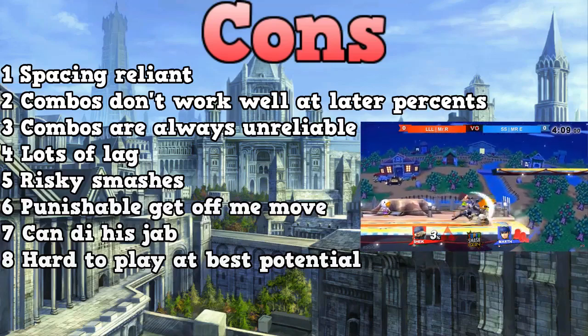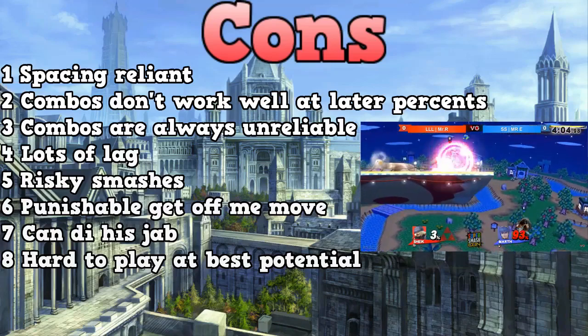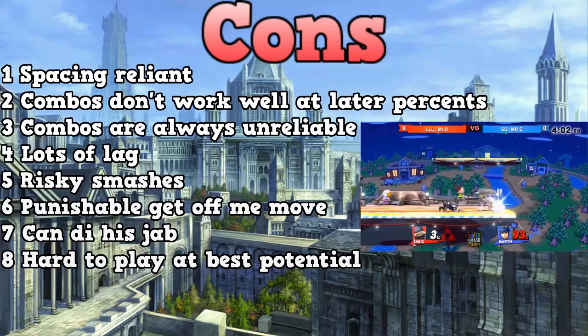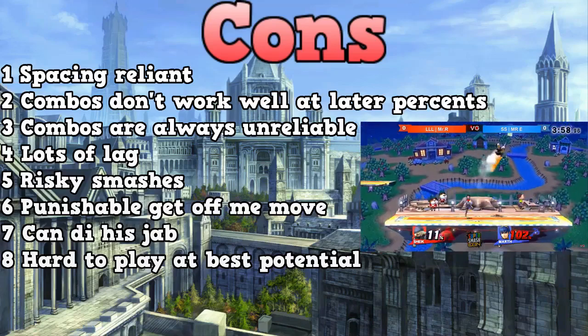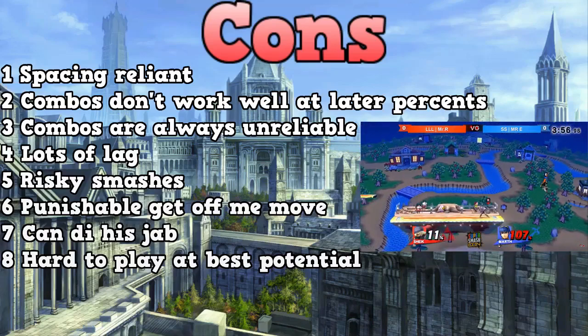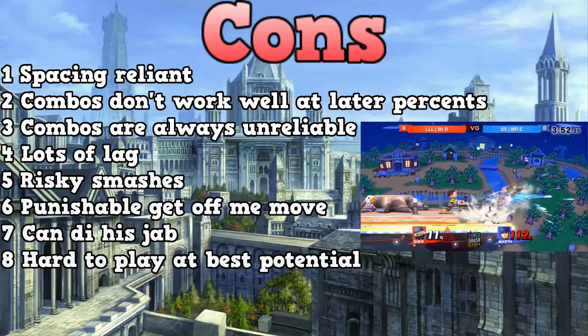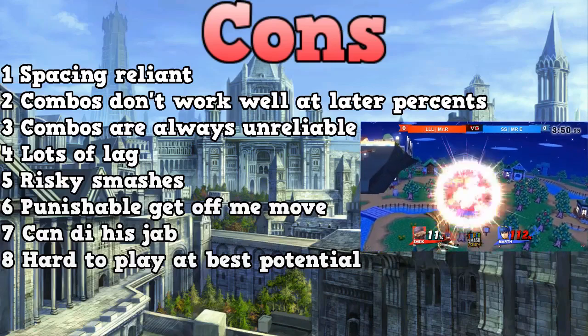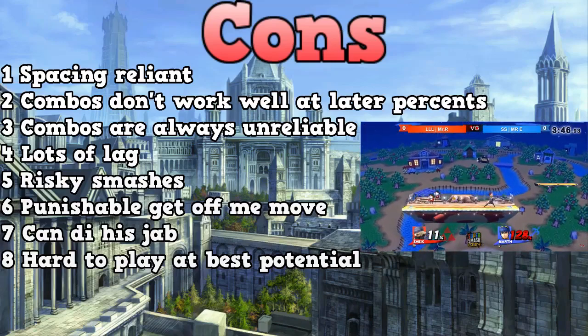The seventh thing is that you can DI his jab. Normally you could go jab into side smash, jab into nair, or jab into forward air, but opponents can smash DI or regular DI out of it at certain percents. His jab only combos if you hit on certain parts, which is kind of weird. The final thing is that he's very hard to play at his best — you have to hit all your tippers, get all your combos, get a ton of reads. Very hard, but very rewarding.